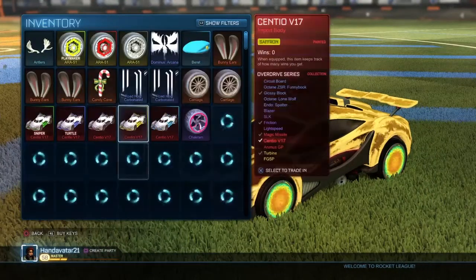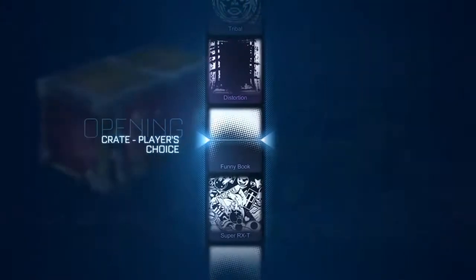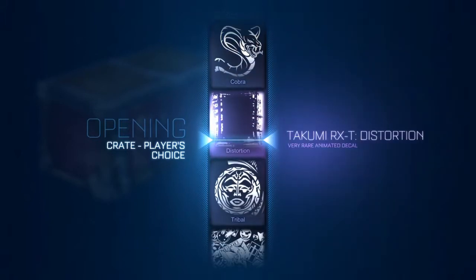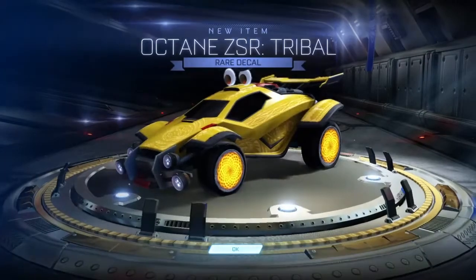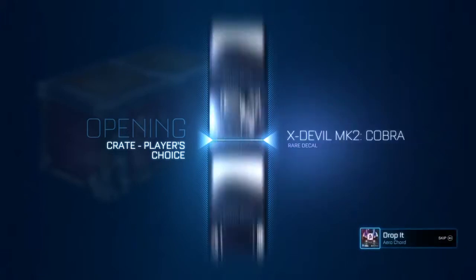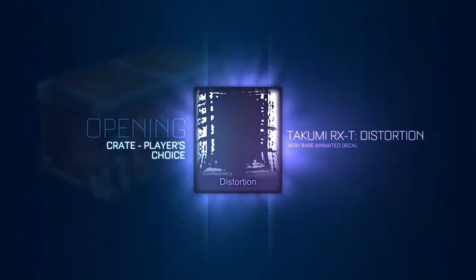On to some more crates! We got Painted Zombas! Alrighty, so we're up to the DomGT. What is the DomGT going to get us? Tribal! No! I was hoping for that distortion. That actually looks alright - that color scheme with the Tribal. Breakout Type S! I love the Breakout Type S - I used to use it all the time before I got the Master Moon. I went from Paladin to X-Devil to Breakout Type S, I think. Got another distortion.